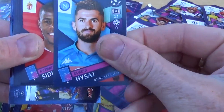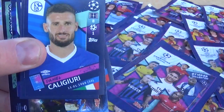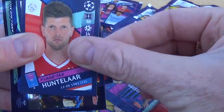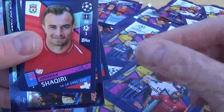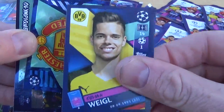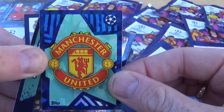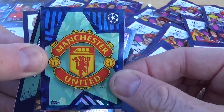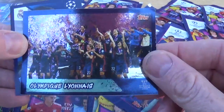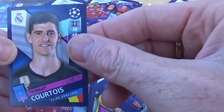We've got Hissaj for Napoli, Sidi B for Monaco, Caligiuri for Schalke, Jovic, Huntelaar, Shaqiri for Liverpool, Wigel for Borussia Dortmund. Oh, we have the Manchester United club badge — we actually got that in our Topps trading card yesterday which we needed — but we've already got the sticker. We have Olympique Lyonnais ladies and Courtois for Real Madrid.